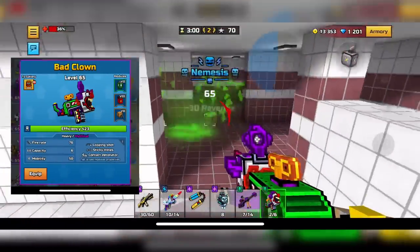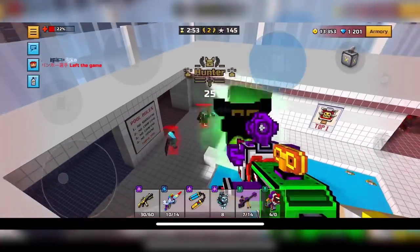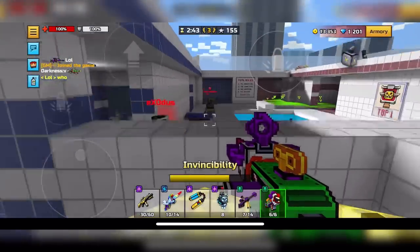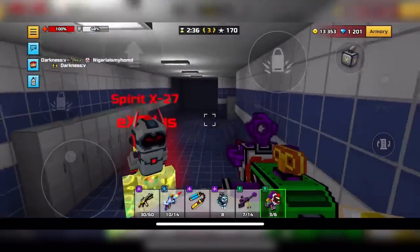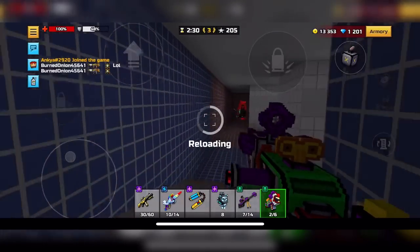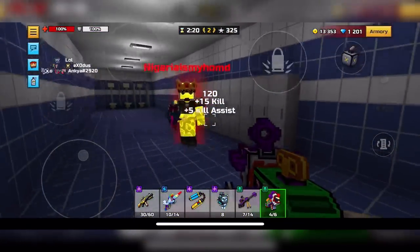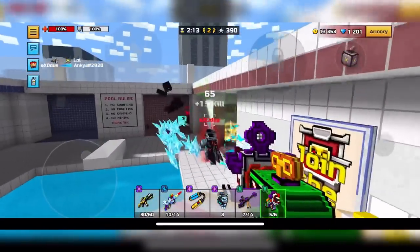Next up is going to be Bad Clown. I'm pretty sure this is the best mines heavy weapon in the game. It might even one-shot sometimes, but it's usually a two-shot, which is pretty nice. A direct shot from a mines weapon does more damage than if someone was to just walk over the mines. So Bad Clown is a two-shot direct-shot heavy weapon. It's more than most mines weapons, and Bad Clown was just separated from the rest of the mines weapons. It is also pretty good for block crash if you can still use it there.